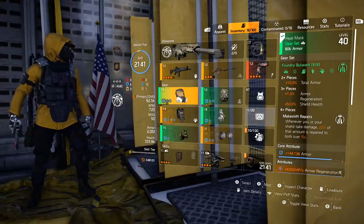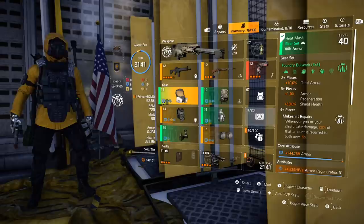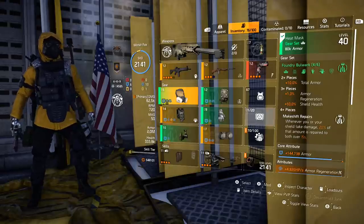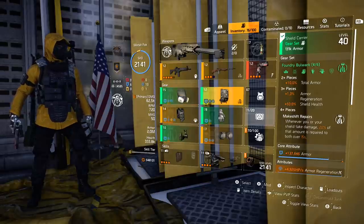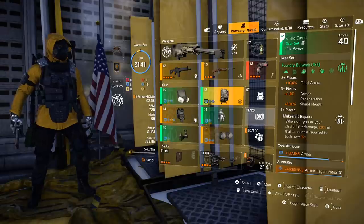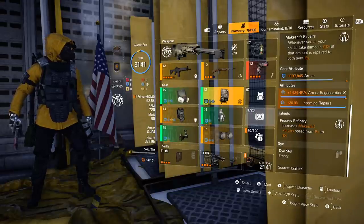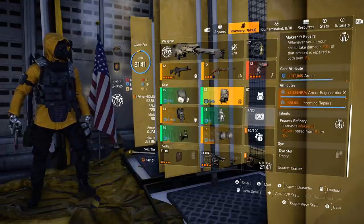The four-piece gives us Makeshift Repairs: whenever you or your shield take damage, 20% of that amount is repaired to both over 15 seconds. This is kind of a selfish tank set — it's definitely designed to keep you alive more than something like True Patriot, which is designed to benefit your entire team. For the backpack, I chose it for the Process Refinery talent, which increases the Makeshift Repair speed from 15 seconds to 10 seconds. So we're basically getting that 20% back every 10 seconds now, which is 50% faster — that's really nice.